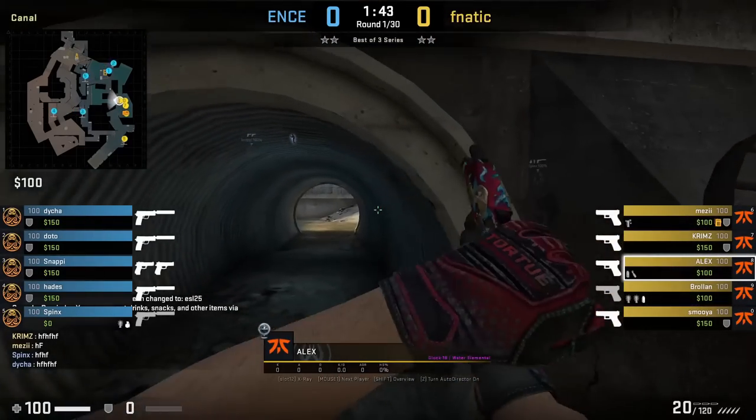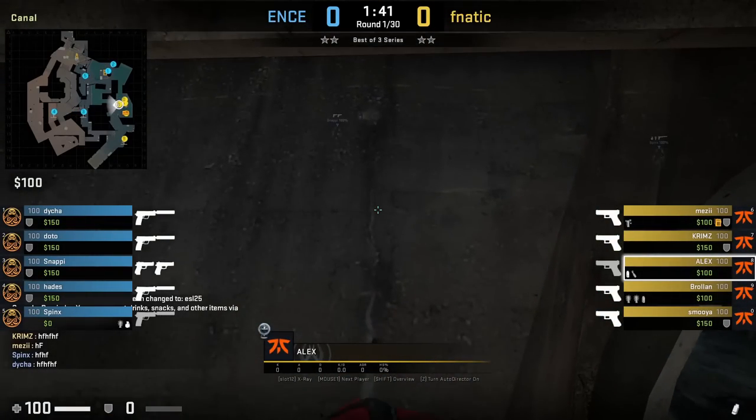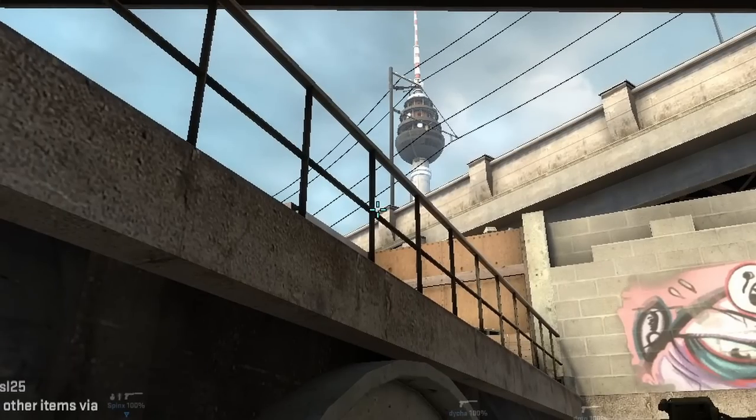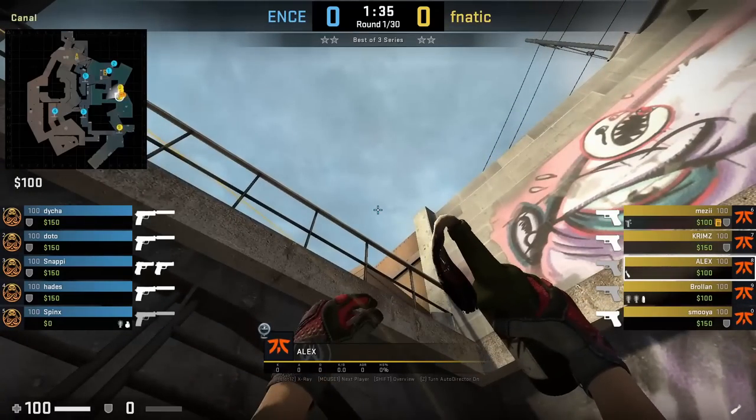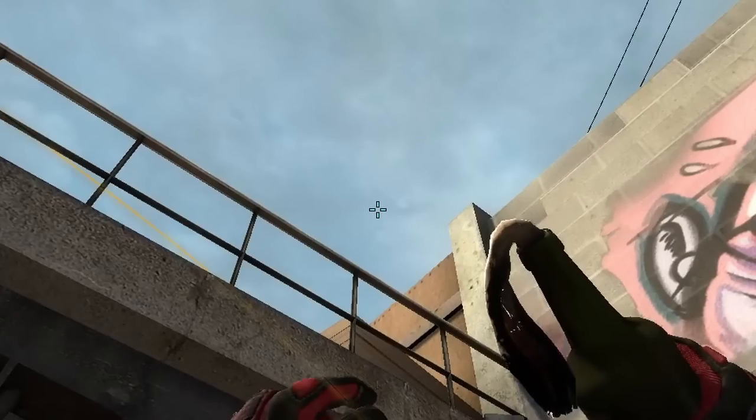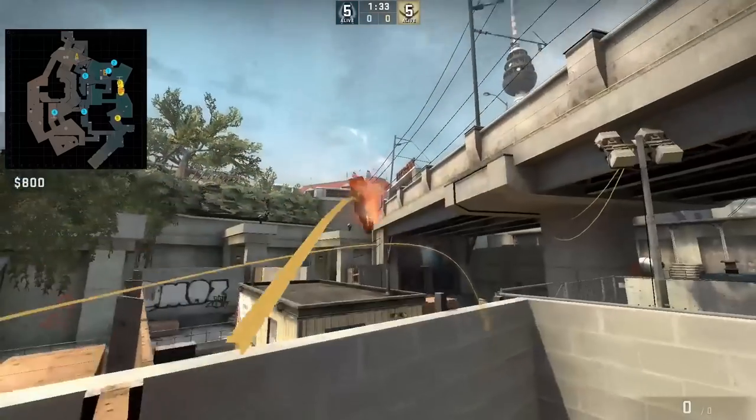Alex smokes mid site, aligning himself with these white marks on the wall, aims at this corner then left click throw. Afterwards he mollies short by standing next to the right side of the short pipe cover, aims as shown then right and left click throw. Don't worry too much about the lineup as it is a forgiving molly — doesn't have to be exact.